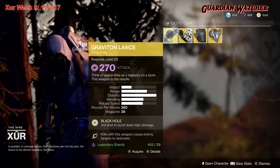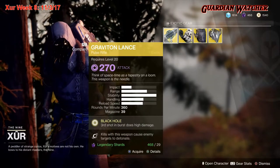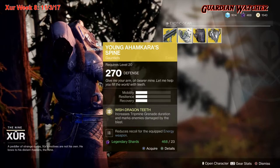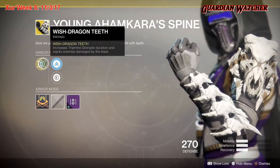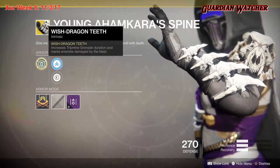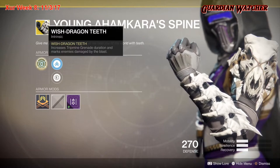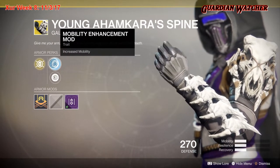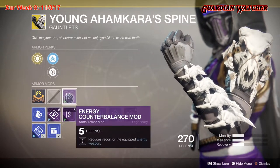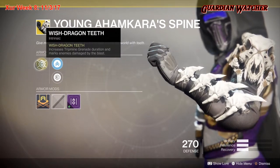If you guys don't know what my tier scale is, I will put it in the description below. Next up is the Young Ahamkara's Spine — it's like a little blast from the past from Destiny 1. The exotic perk on this is Wish-Dragon Teeth, which increases tripmine grenade duration and marks enemies damaged by the blast. It also comes with a Mobility Enhancement Mod, Plasteel Reinforcement Mod, and an Energy Counterbalance Mod, which is pretty decent.